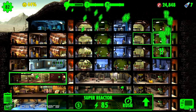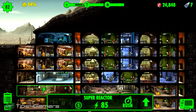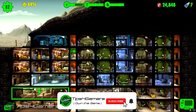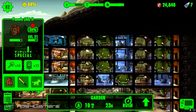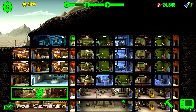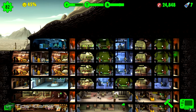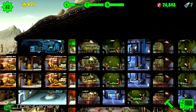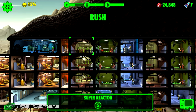If you rush a room and fail it does hurt dweller happiness, but not enough to matter — you can easily get that back up by making them healthy. I'll show you how this works. Let's rush this room — I've got 24,800 caps, and there's a 28% chance of an incident, so the odds are on my side. Even at 66% I'll rush them.